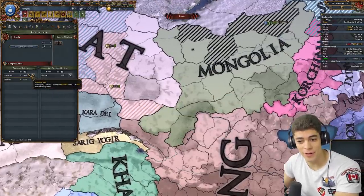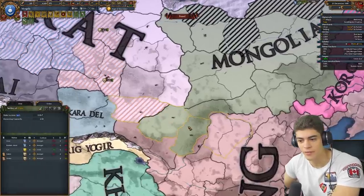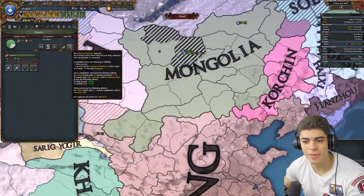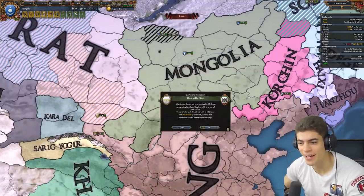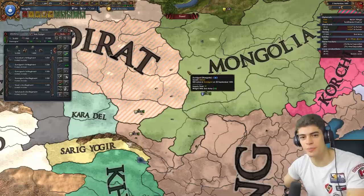I almost completely forgot to do this. Right, we've got a culture shift to Kalka. We have to get rid of our syncretic faith, and now we have to convert these two provinces once they're finished scoring. Yes, we are in a bit of a state stability-wise. That isn't really my fault, to be honest — I've just gotten really unlucky with the events and stuff. We're so low on stability that I'm actually going to speed run this.